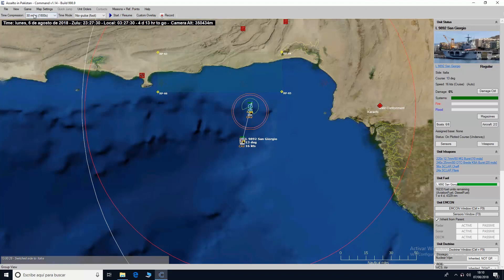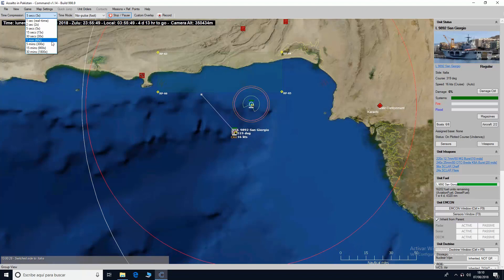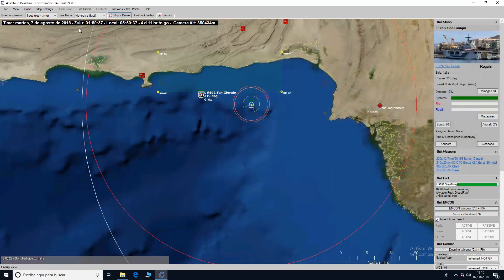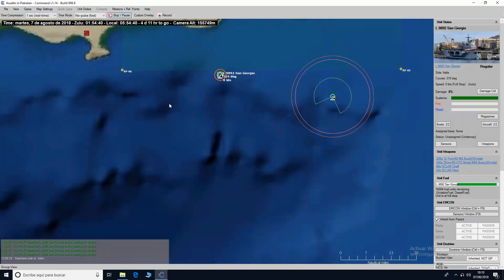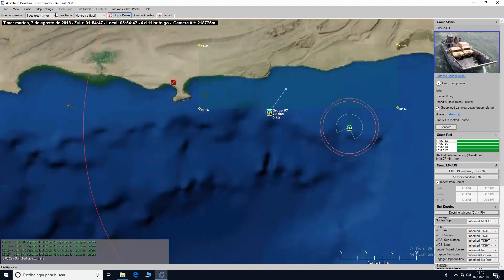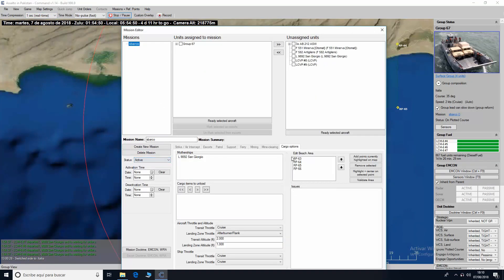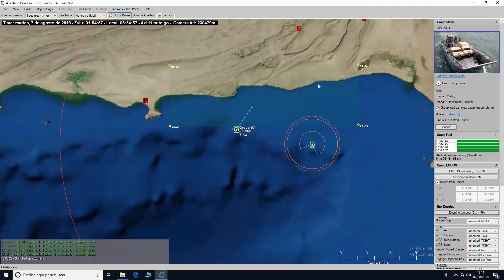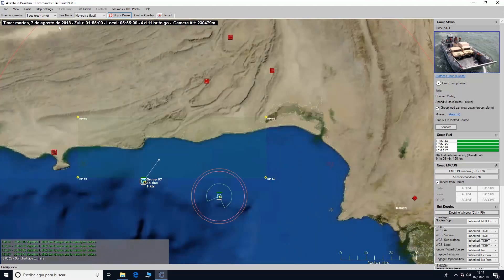We've arrived at the San Giorgio's position. We detach it and set it to free while the other two ships remain. Once arrived, we launch the landing craft — launch group — four minutes. The craft head toward the area we prepared and we activate the mission that was set to inactive, so that when they enter the area they search for a landing point on the coast to disembark our vehicles and infantry.